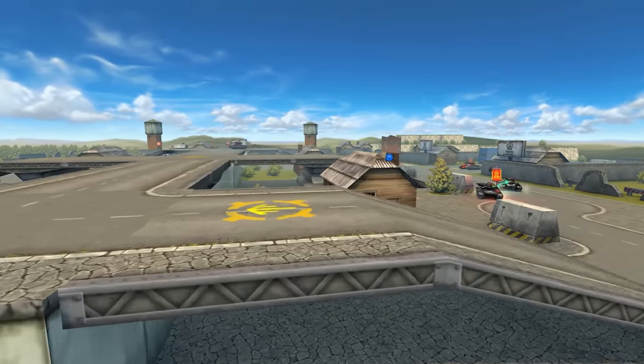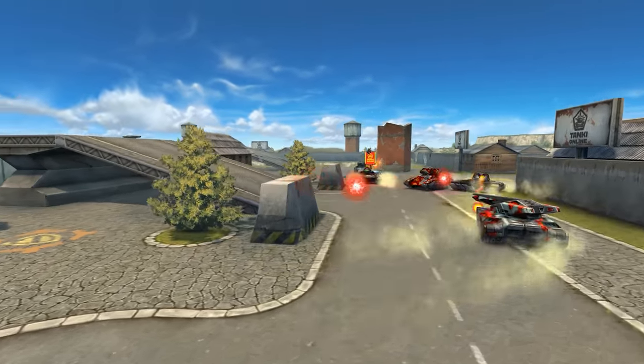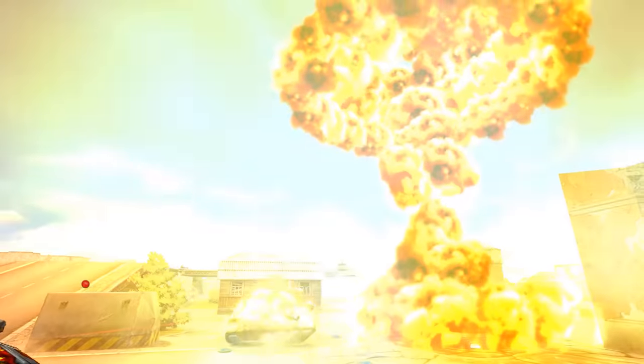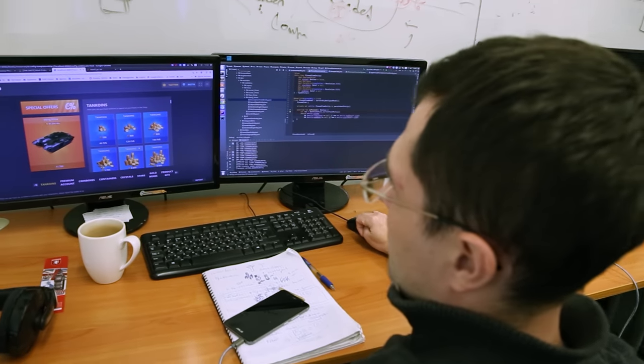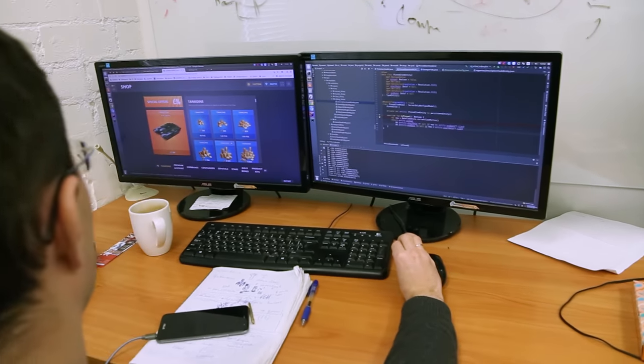Some people are getting worked up, because they're thinking that product kits are disappearing from the game, or that they're only going to be sold for 10 coins. No, and no. Kits have disappeared from the garage, but they have simply moved to the showcase. It doesn't make sense to have the same kits in two places, so we've transferred them to where they belong.